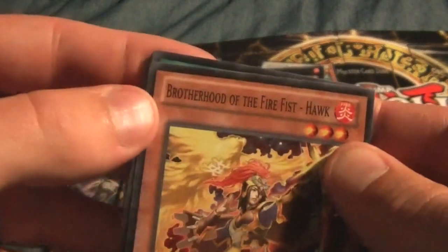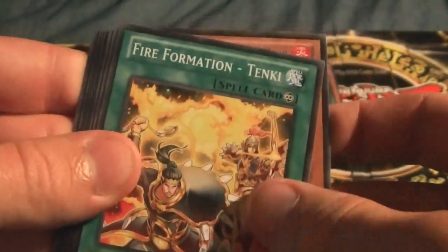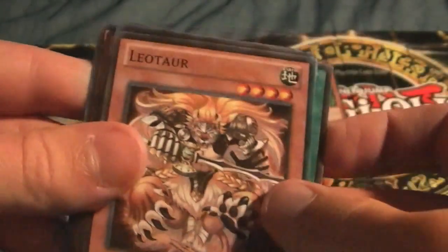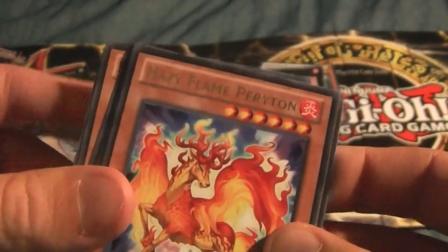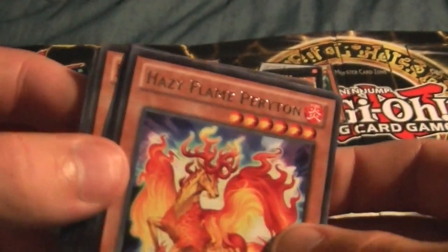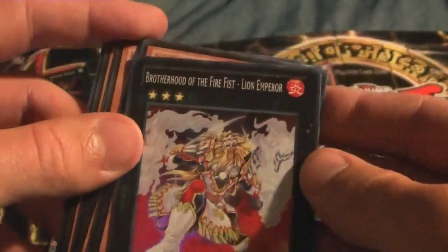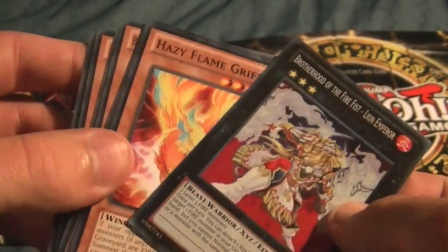Brotherhood of the Fire Fist Hawk — very nice, I need Brotherhood cards. Another Fire Formation, so we're doing well on Fire Formations and Brotherhood of the Fire Fist deck. Also got Wise Leotor, Amar Elise, Hazy Flame Periton, and a Brotherhood of the Fire Fist Lion Emperor — Super Rare foil! I like it.